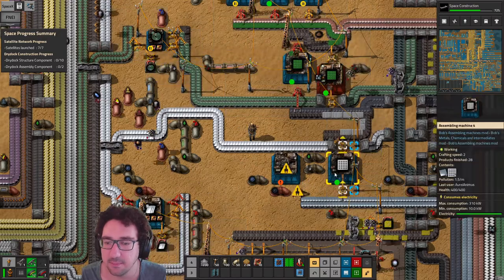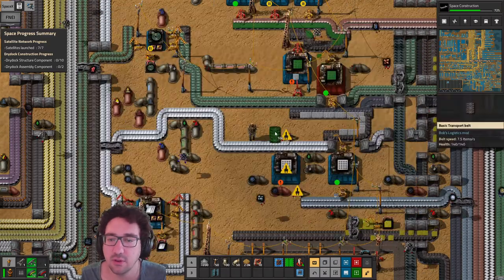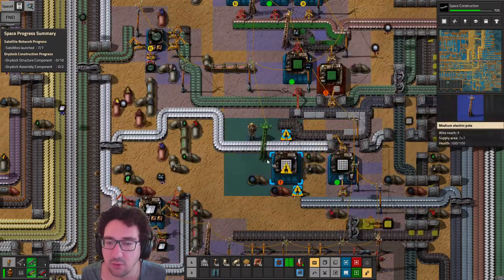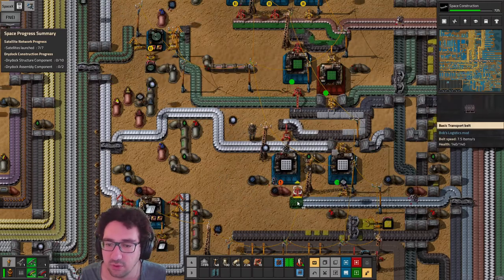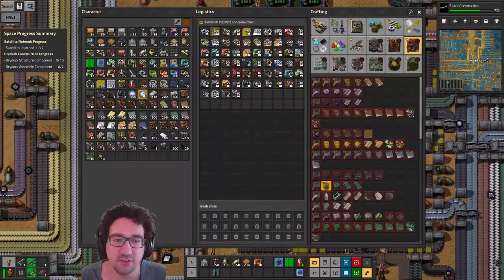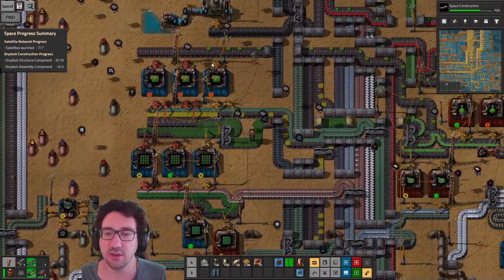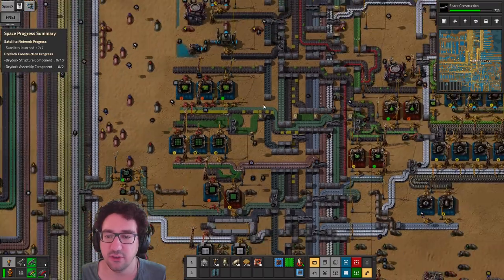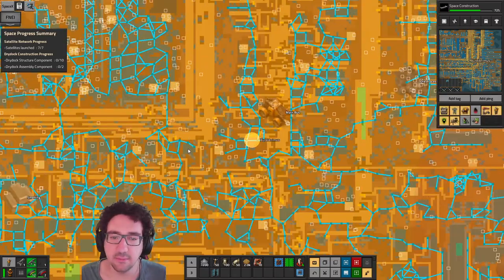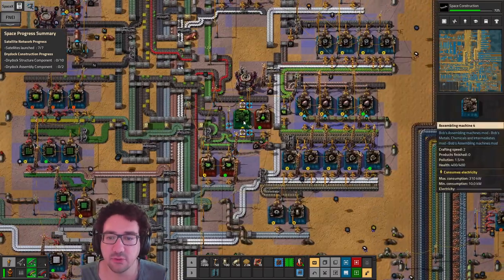We want output over here and to power all of that. We want you to pick up from there — let's grab this. This should give us a nice amount of these guys. It's actually limited by you, which is worrying, but that should at least give us a little bit more of an influx of green science.